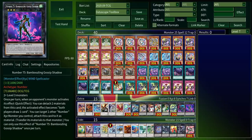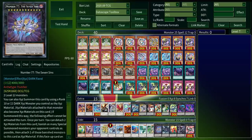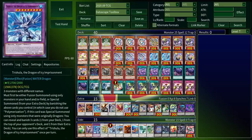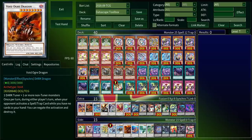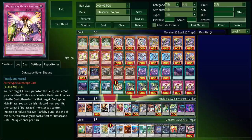Oh, and I see I've also accidentally gone beyond Utopia — my bad. As for the side deck, it's not like a real side deck; it's just other monsters this archetype can make. Datascapes are all level three and six, and your trap card, when banished from the graveyard, can increase or decrease their levels by three.